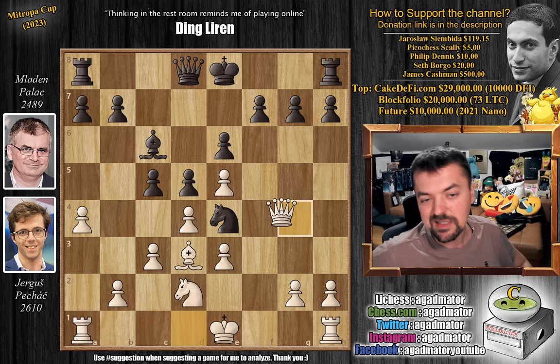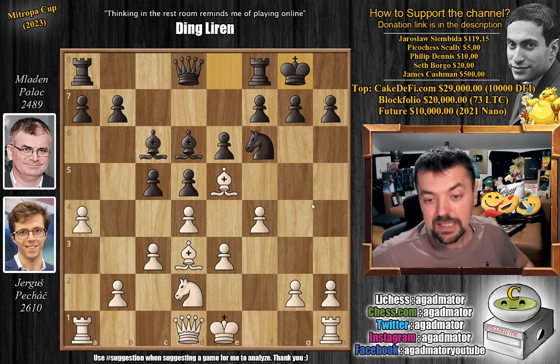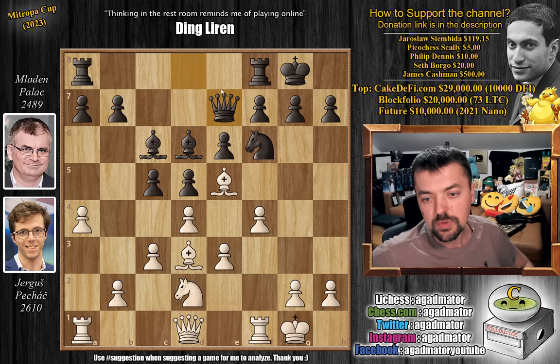So instead after f4, Palat just castled. And here Yergush also castles. Mladen goes queen to e7, connecting the rooks. And now rook to f3 — a standard rook lift you might see in the London system. Nothing odd here.